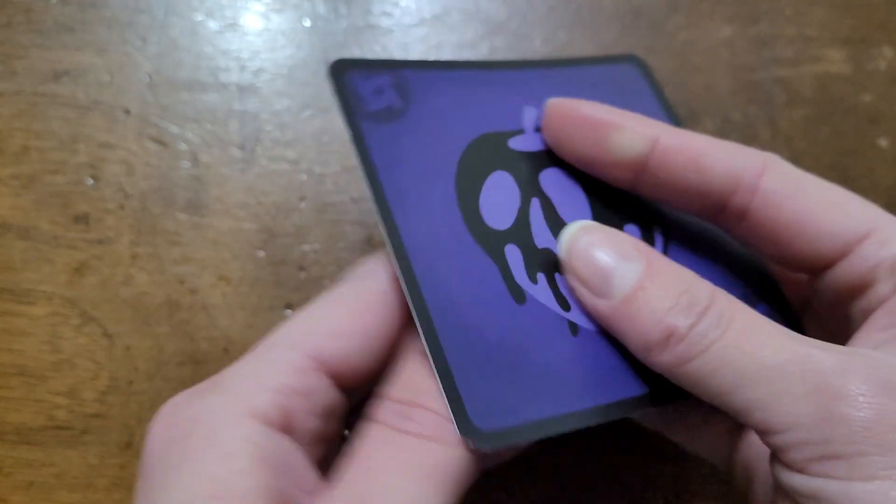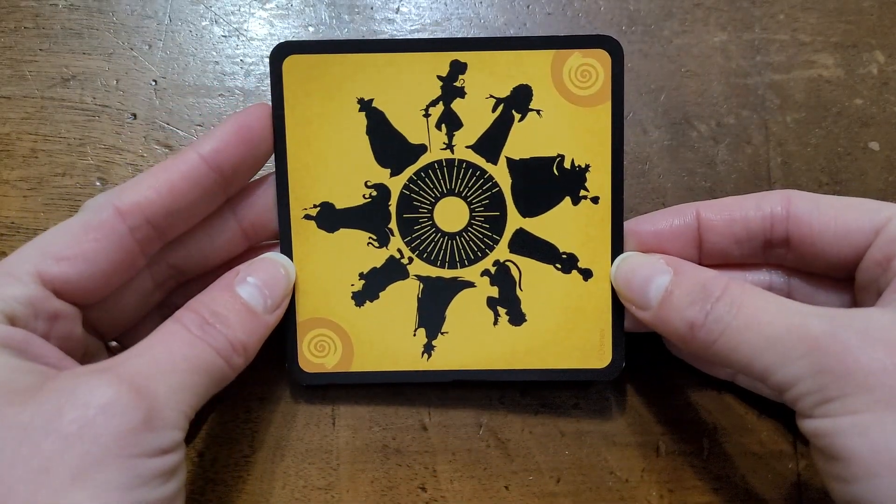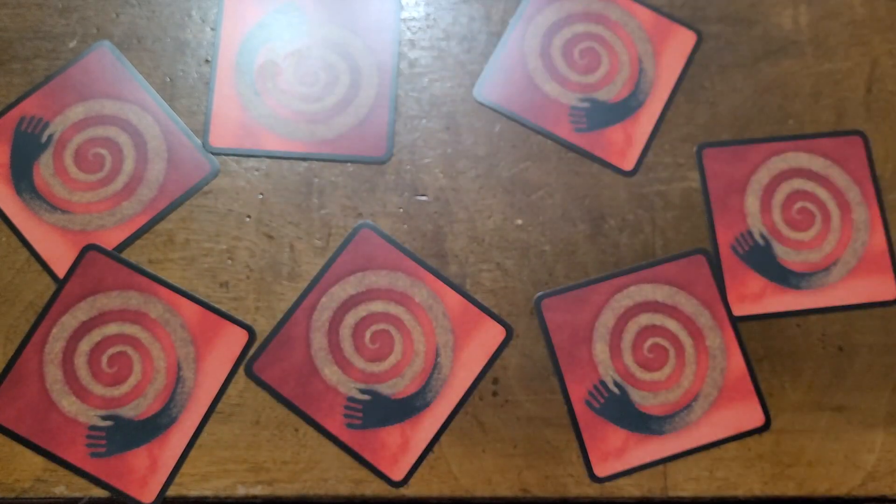Team Mischief is the werewolf equivalent — they pick a player during the night to vanquish. Team Mayhem is the villager equivalent. They spend their night asleep and spend the day trying to figure out who they can trust and who they need to vanquish.